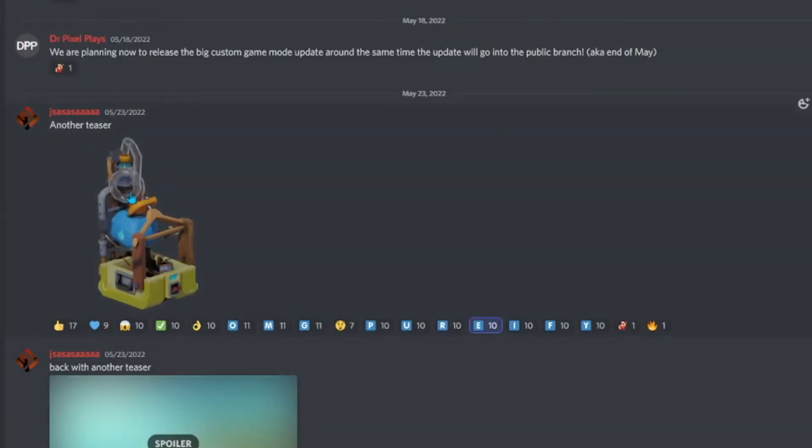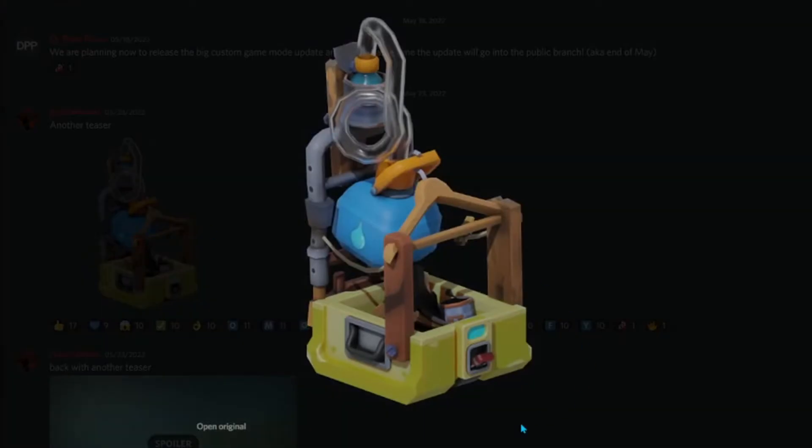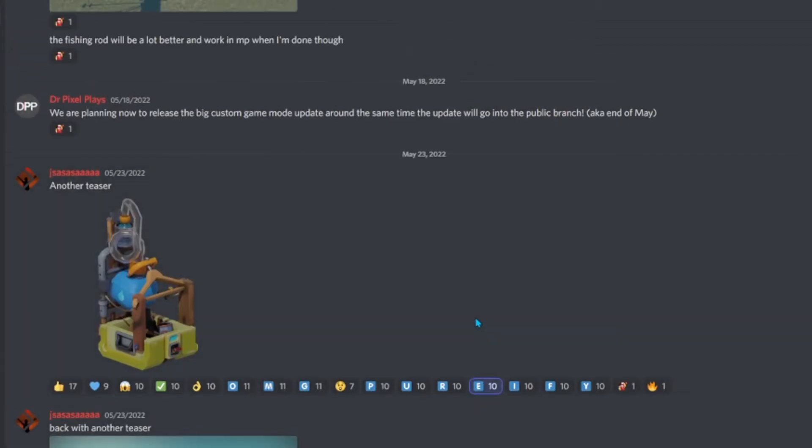The first one — I believe it is a water catcher, and it looks pretty cool. It's not as big as the other water catcher we've had in the past. I'd also like to mention that they are coming out with a big custom game update, and sometime at the end of May it should come out.